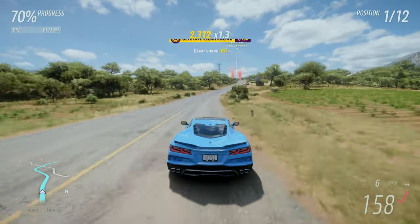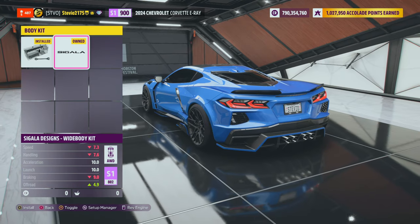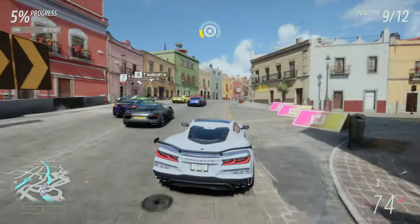Well guess what? It gets even better. Lord have mercy — a Sagala wide body kit. This is one of the shmexiest cars in the game, hands down. Not to mention it feels great to drive, regardless of which customization you go with.